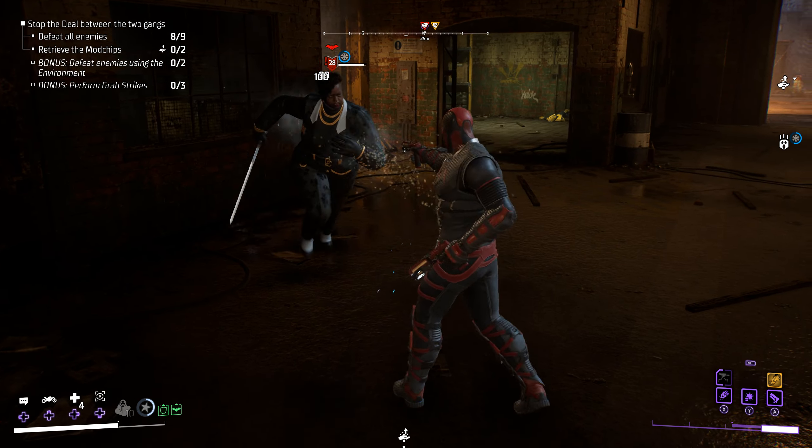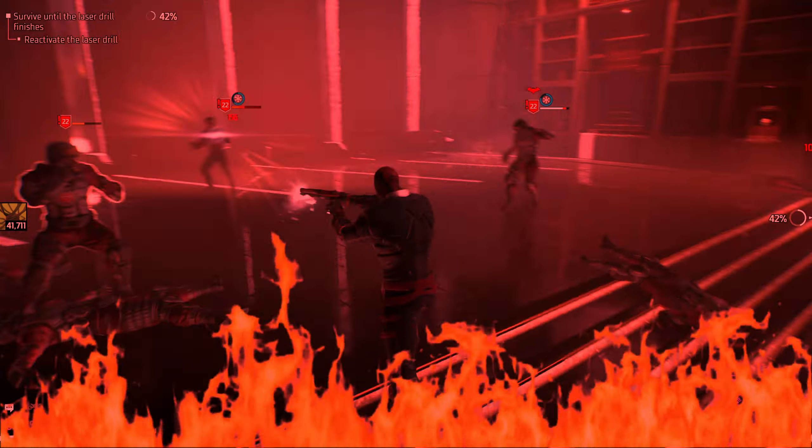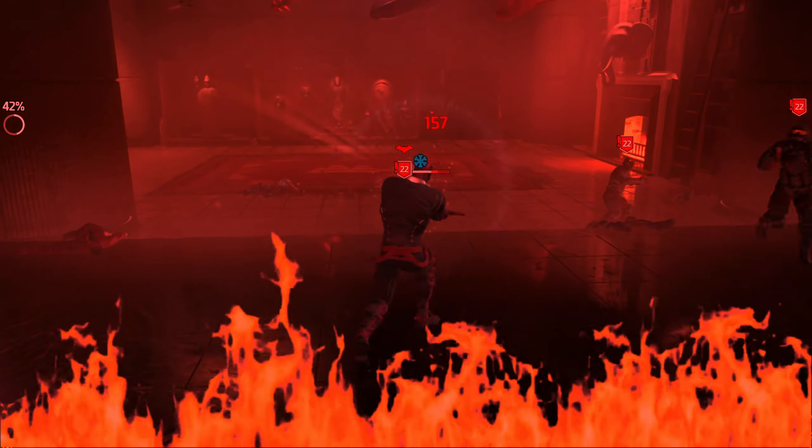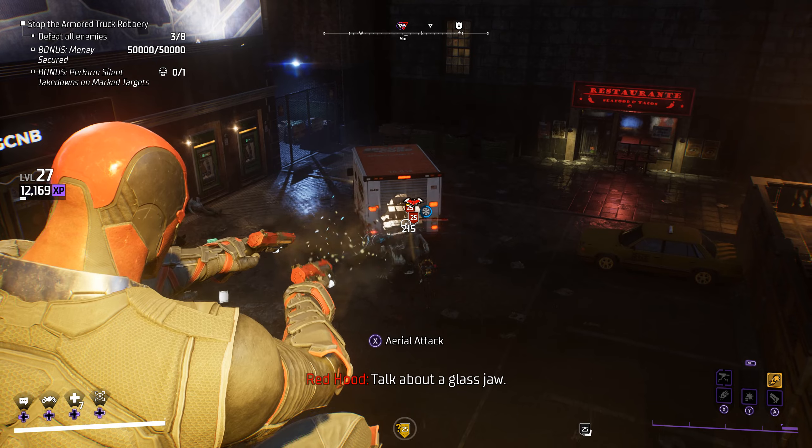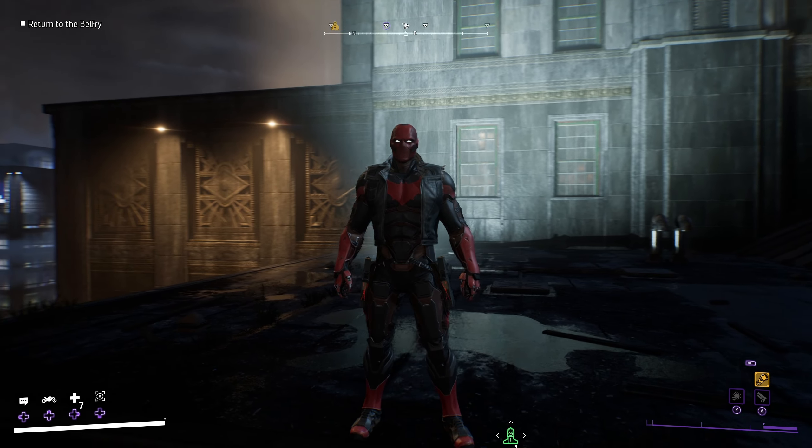Red Hood is a powerhouse brawler that uses his dual pistols with concussive bullets — definitely not murdering a bunch of people, definitely not. He's probably the most OP character in the game because he does break some of the combat, but let's talk about Jason Todd and get into his best skills.